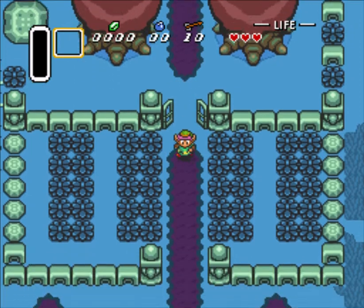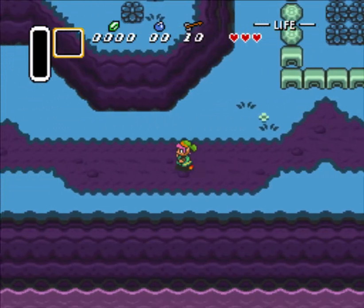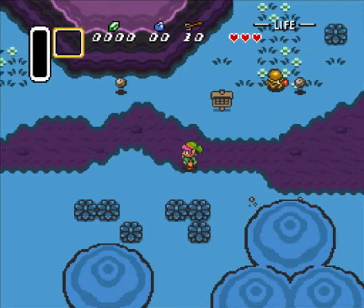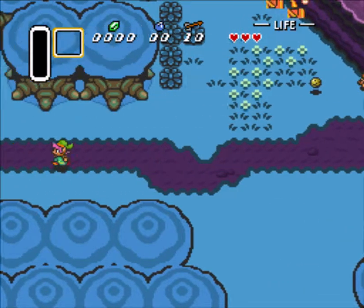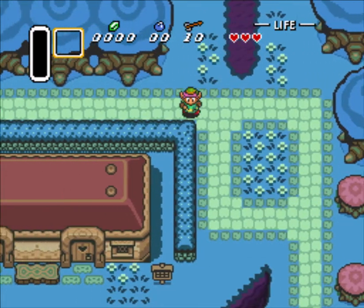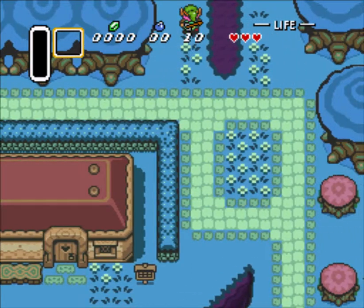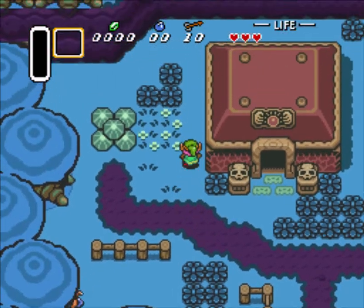The bosses are also shuffled. I set it to full shuffle — the difference between a full shuffle and a simple shuffle is that the three bosses you refight from Ganon's Tower can be any three bosses instead of specifically Armos Knights, Moldorm, and Lanmolas.